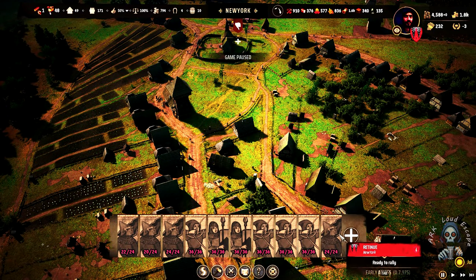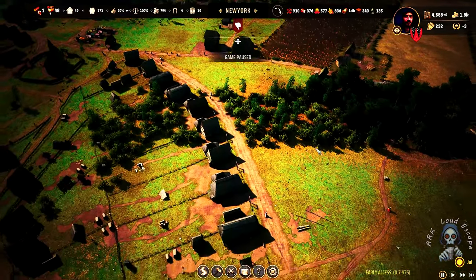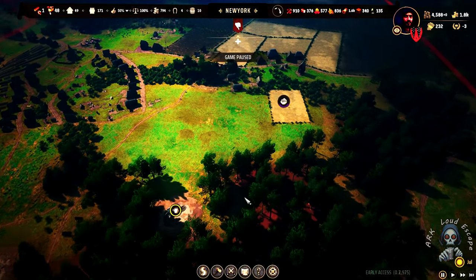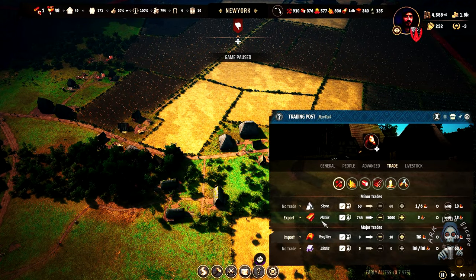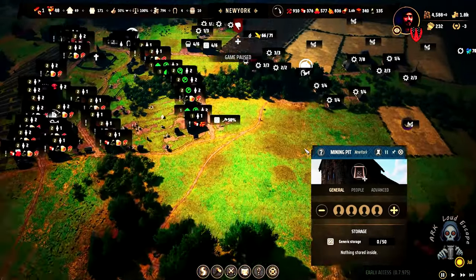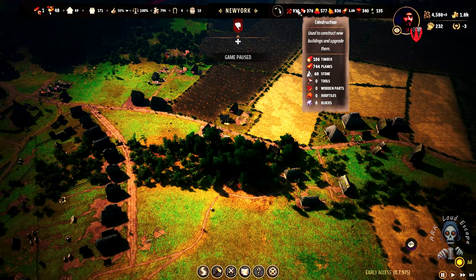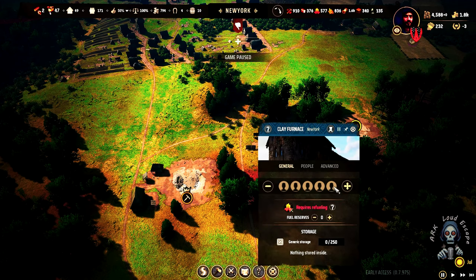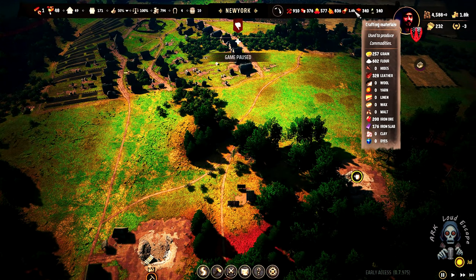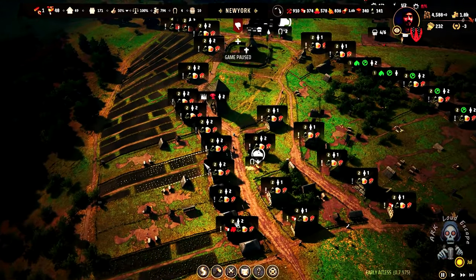Everything must be okay now. We lost a bit of people there but it's no big deal for now. We don't want to import anything - we need to assign someone here and there. Woodcutter - we are good in wood, meat, and berries. We have so much timber. Let's remove two people here, assign someone here and the second one here. Only five storage - we are good now.